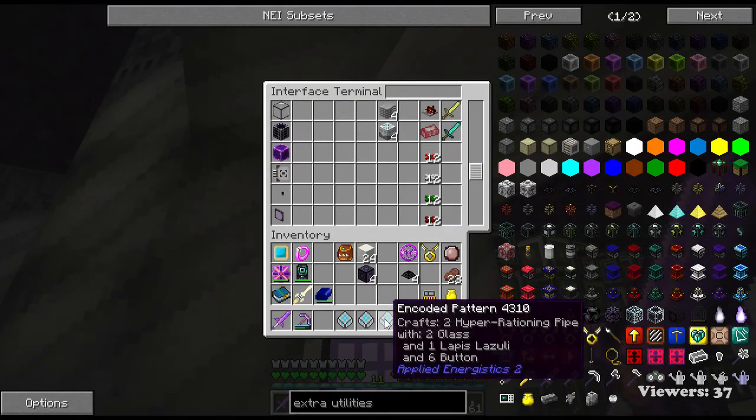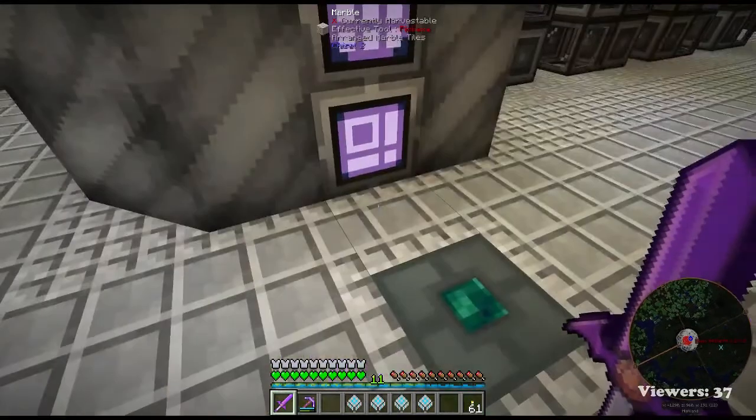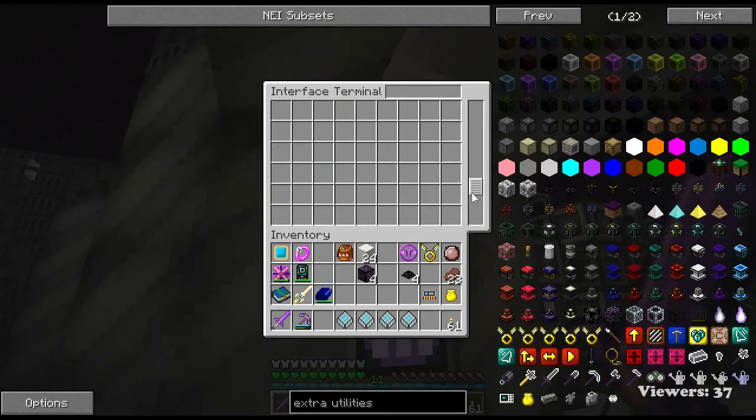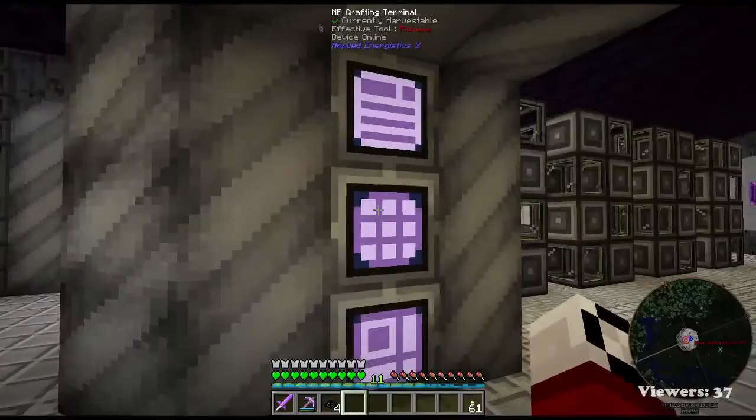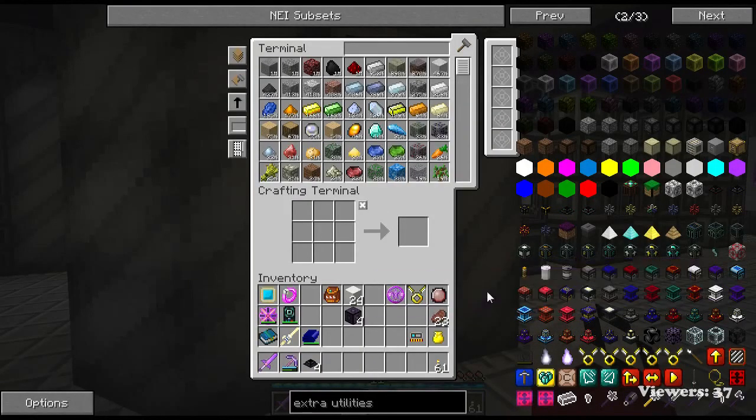Muffin button - wait, where'd it go? And there it is back in our inventory. Okay so we have these liquid transfer nodes. I don't know if we actually need the retrieval node side of it or if they actually just sync up on their own.